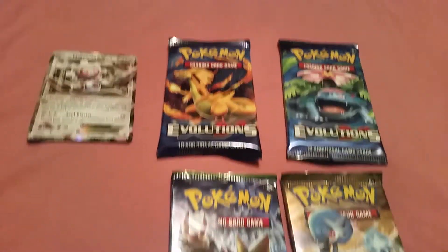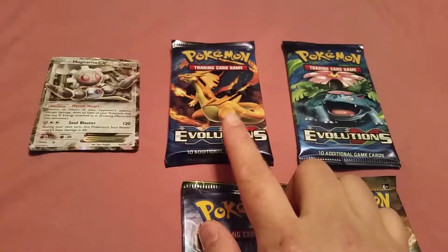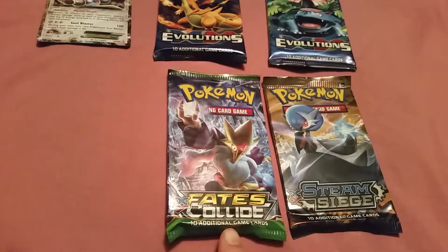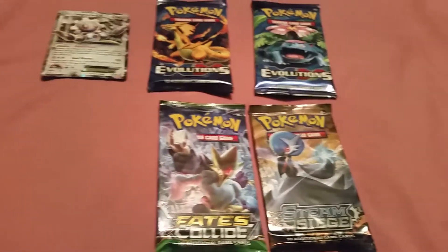Two X and Y Evolutions. I have Charizard and Venusaur. I need Blastoise — I don't have Blastoise. Fates Collide and Steam Siege.